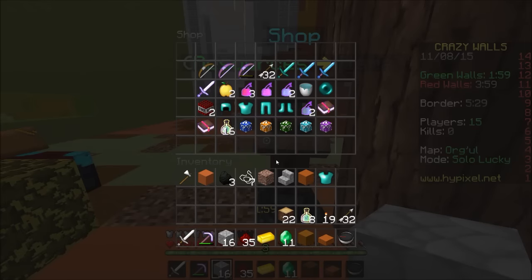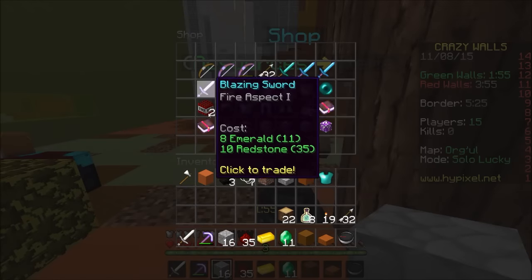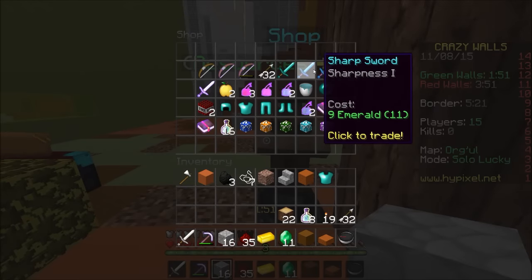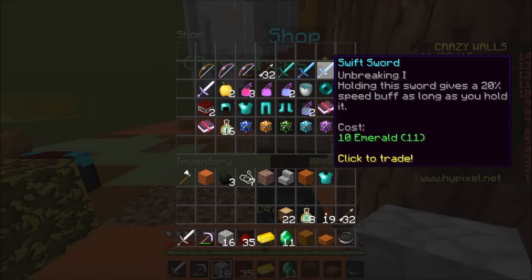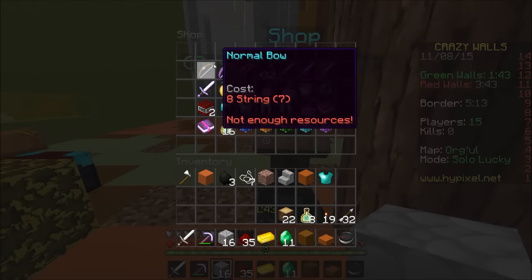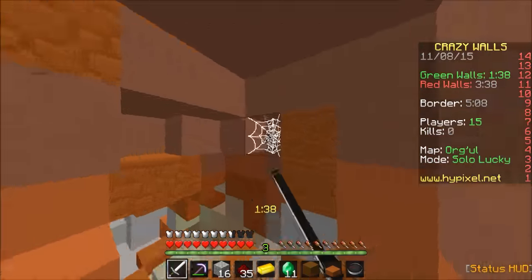Eight emerald, five emerald. My amazing math skills indicate that I can't get a Sharpness Two iron sword. So we're going to get... a Swift Sword — a 20% speed buff. I honestly don't care. Wait, how do I not have enough string for anything? Okay, we need to get more string. Let's go.